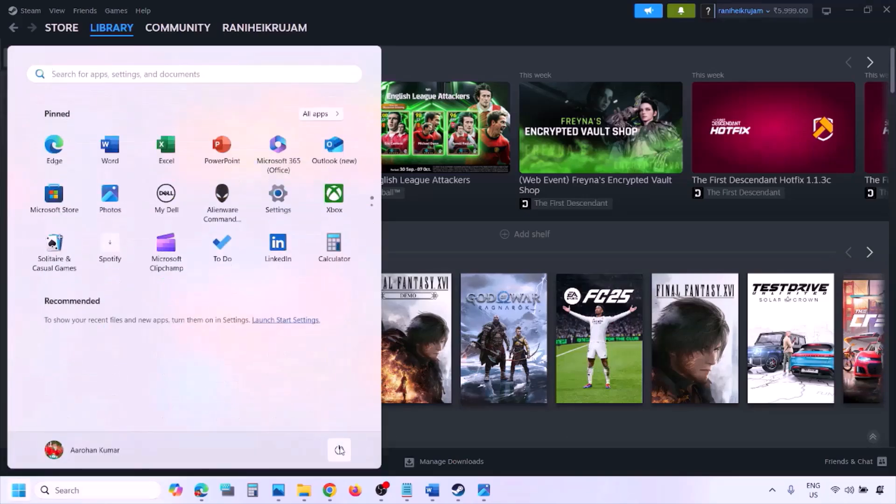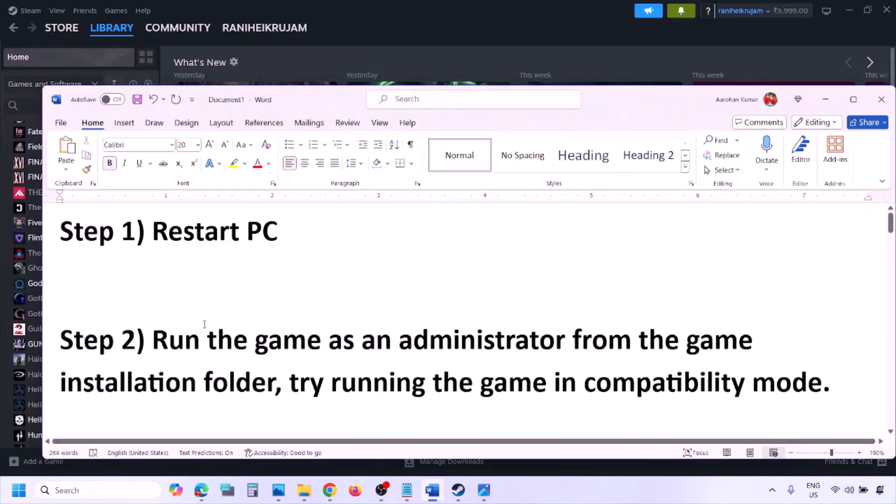The next step is to simply restart your computer. Just restart it once — do not ignore this step. Restart your computer and then check. Still not working? The next step is to run the game as an administrator from the game installation folder.